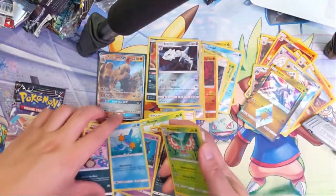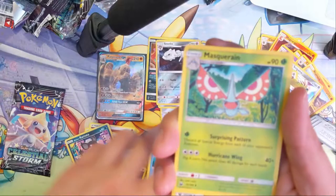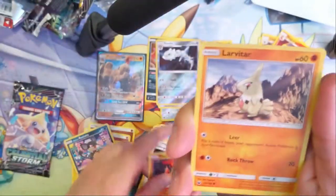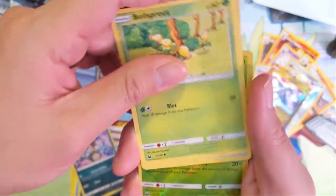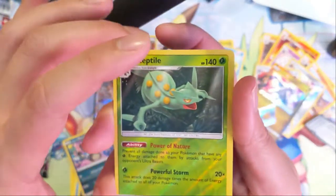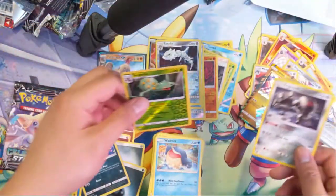Pack nine: Darkness Energy. Masquerain — when I played PTCGO for a little bit, I always liked Houndoom. I wasn't crazy about some of the other ones that made you discard cards; I didn't really understand that you kind of just have to cycle through your deck, even if you have to discard cards, and it's okay. Subtile — not bad. And then a Registeel.